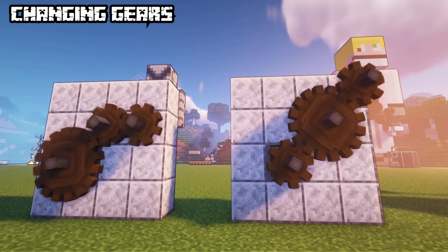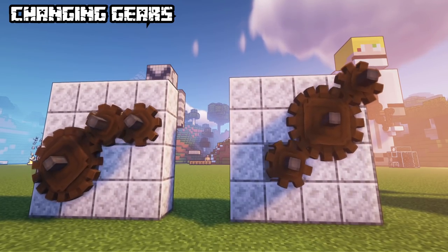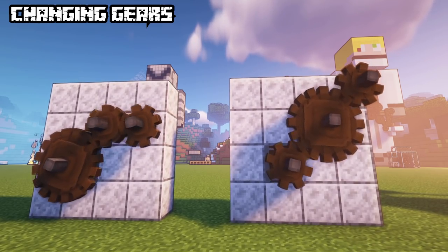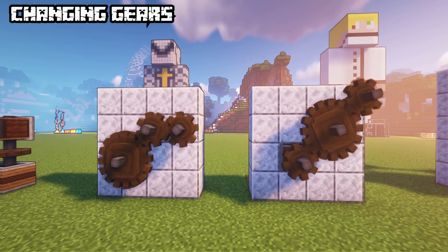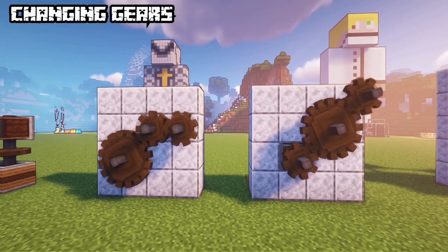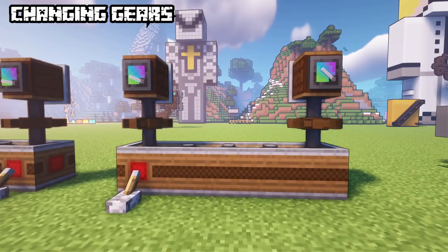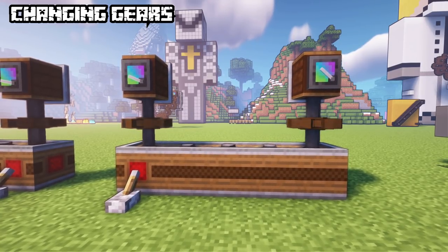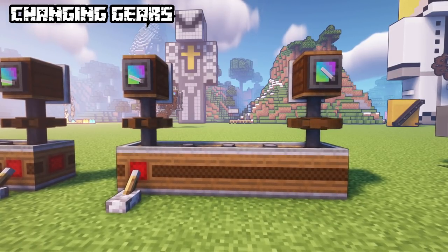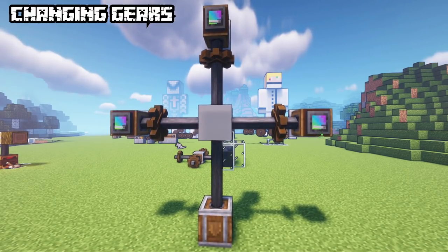Now it gets a bit more advanced. When you want to start some really dope-looking mechanisms, you need to learn how to control your rotation speed. The easiest way is by using cogwheels — a large cogwheel powering a smaller one will double its speed, and a smaller one halves the speed if connected to a large wheel. The next solution is to use adjustable chain gear shifts, which can either increase or decrease the output speed by attaching redstone signals to them. These measuring devices are called speedometers — for them to measure your speed they have to be connected to the system, either from the side or the bottom.